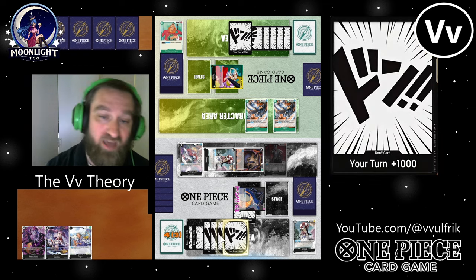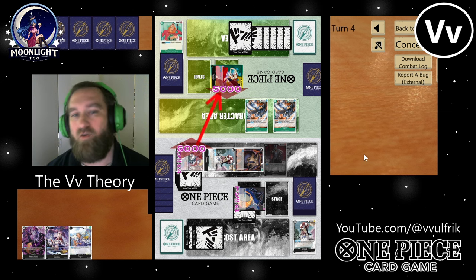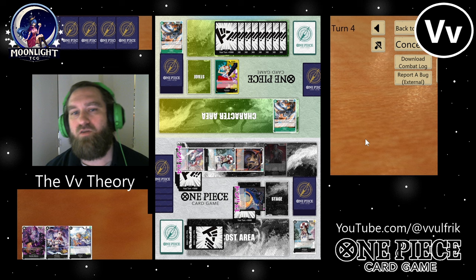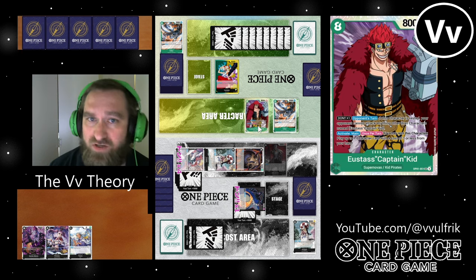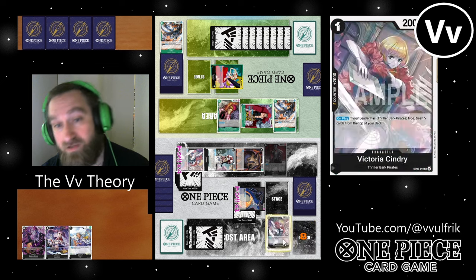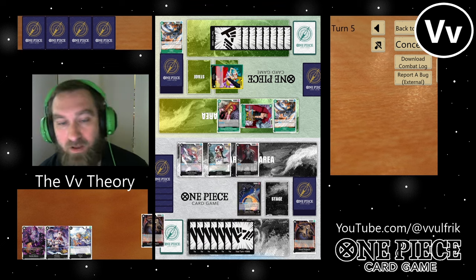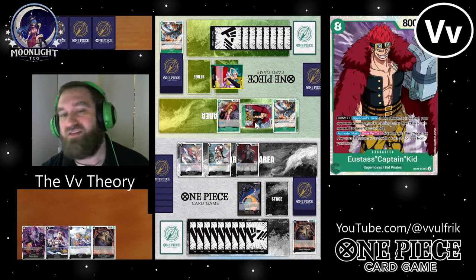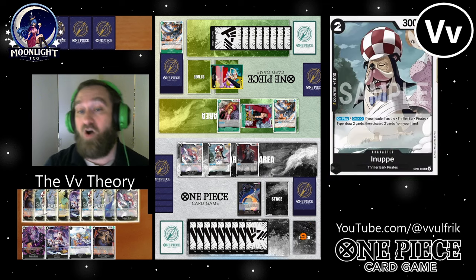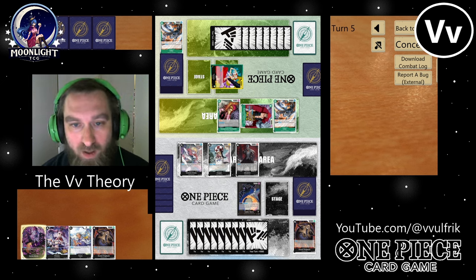I just wanted to get rid of that Monet and I was able to — he blocked with it early by tapping down my Inupe. Then I'm going to use my Absalom to KO another one, and I'm going to swing six with Sindri — I'm being very aggressive this game. I think this guy's playing a little too defensively. I'm no expert on Fortress Yamato, but you kind of want to play pretty aggressively at first just so you can turn on your leader's effect.